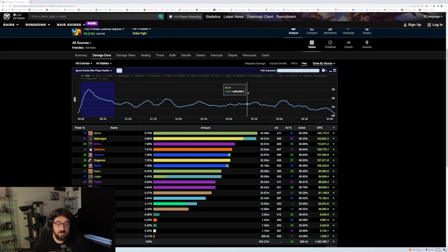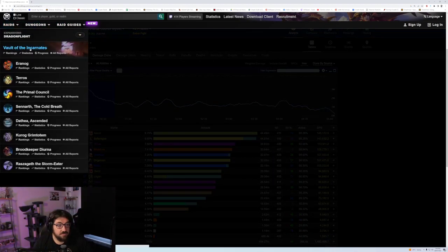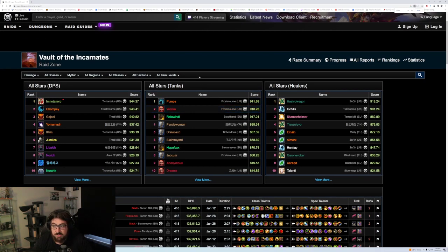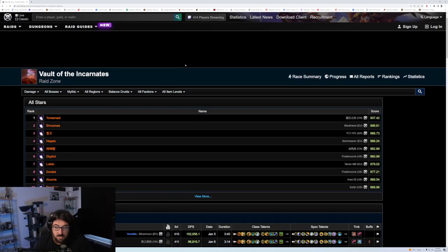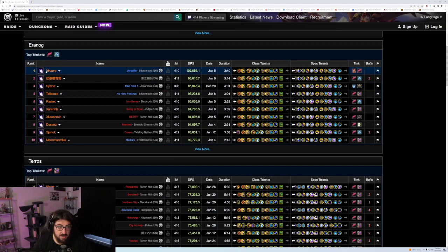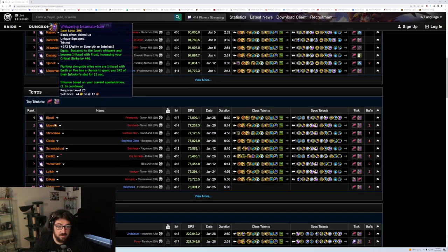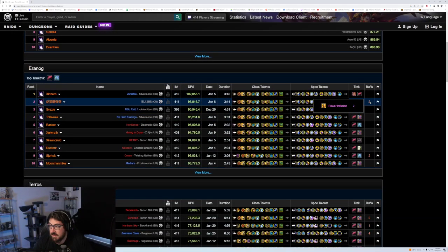Warcraft Logs is not just a way to record — I want to show you what it means to log a 20 and ask how can I improve. You can search Vault of Incarnates up here and bring up the raid. I want to look specifically at Balance Druids, and here I can see every boss and what talents they're running. For Eranog, I can see the top trinkets being used. It also shows buffs — this refers to Power Infusion. If you're not getting PI, neither did many of these boomies and they still scored well. You can also see kill duration here — two of these kills are around three minutes.